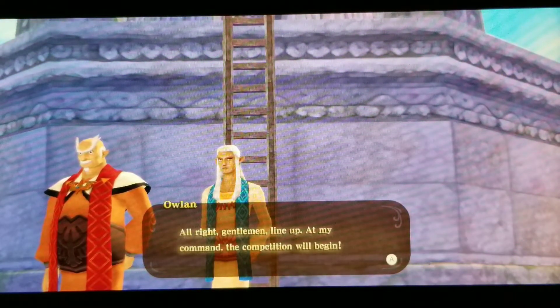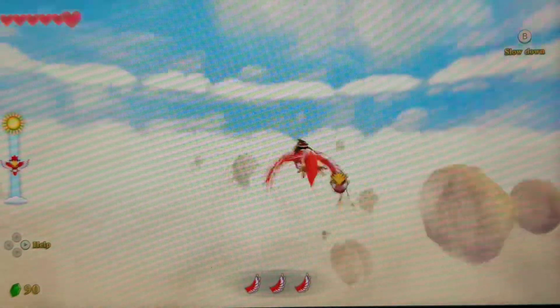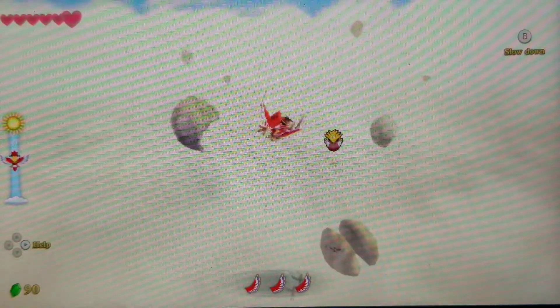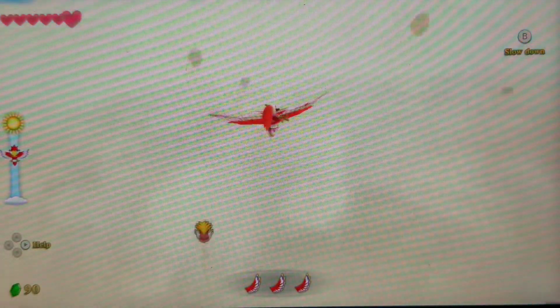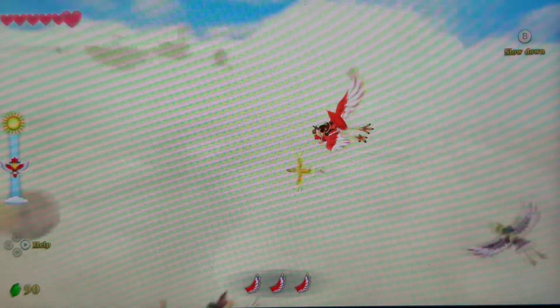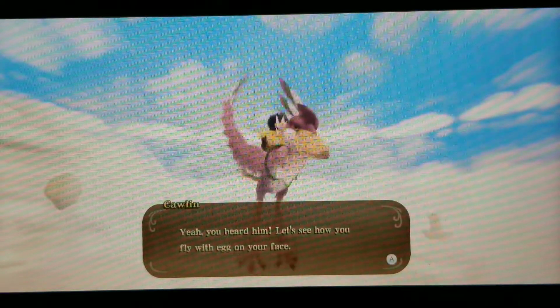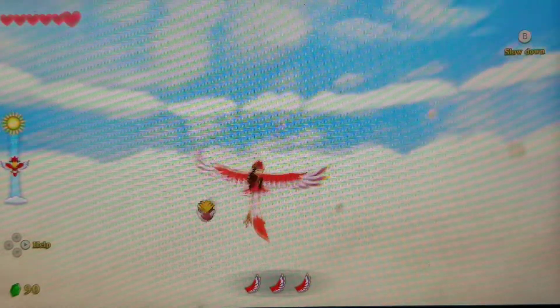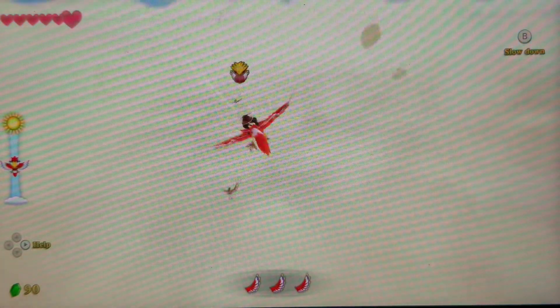The race begins and we get off to a fast start. I'm a little concerned the only other racers are Groose's gang, which might mean trouble. We dive to gain speed as we learned. Groose's buddy throws something at us — an egg on our face — which definitely didn't look like clean flying to me.